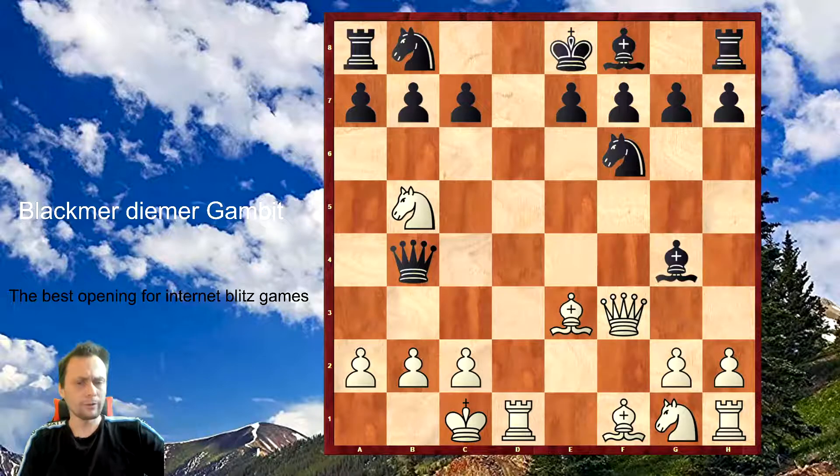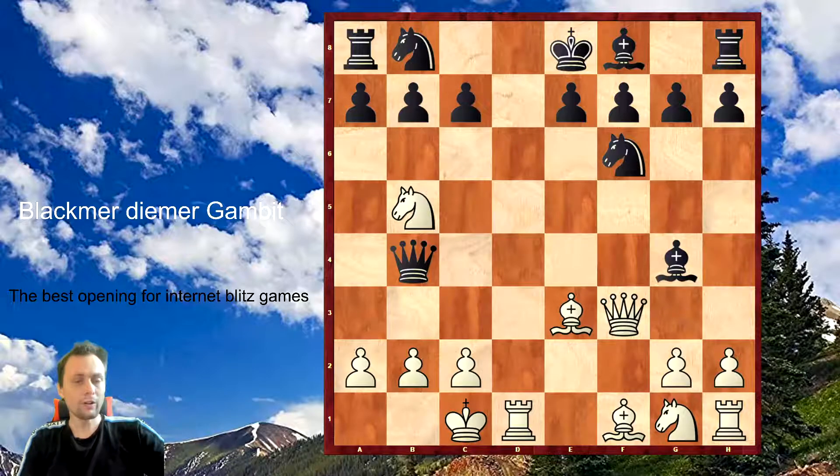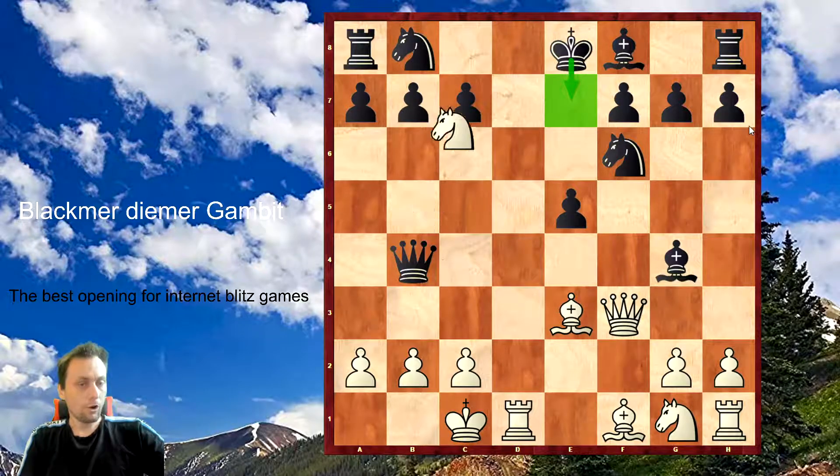What's going on? Of course, if Black will take on F3, it's checkmate - the first checkmate in this video and not the last one. How to stop the take on C7? Maybe the move E5. Looks like after this check, Black is okay because he's going to E7.